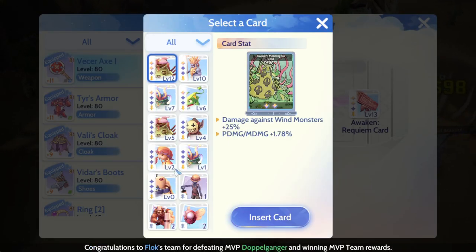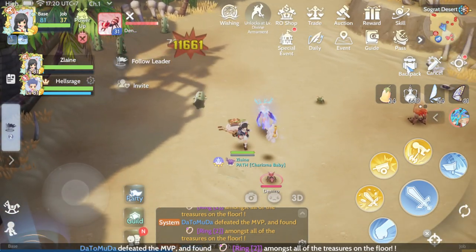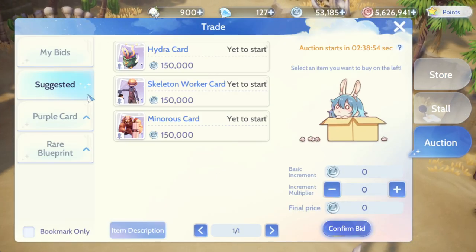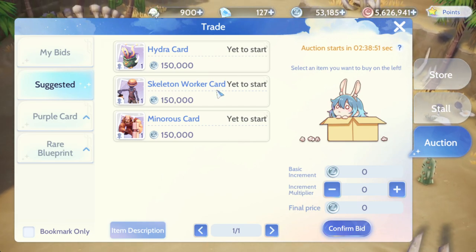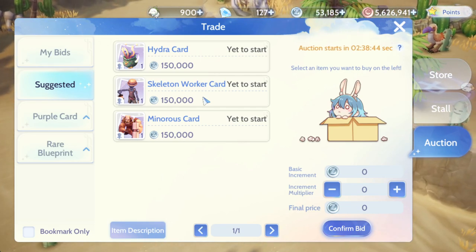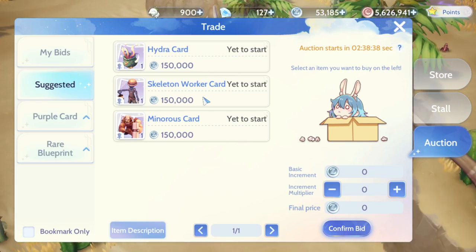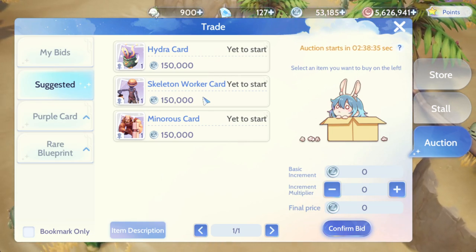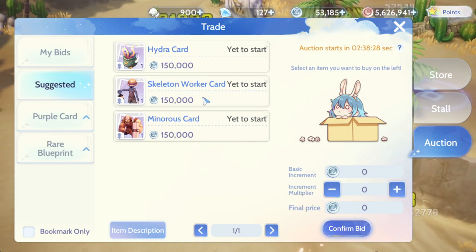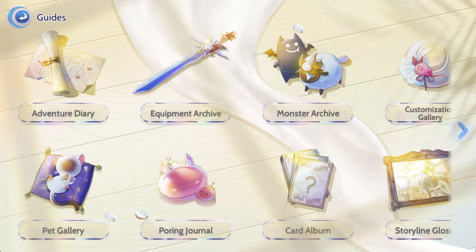So about this purple card — if you go to the trade shop and go to the auctions, you can always see skeleton marker cards available there. But usually during opening auction time it can hit around 1.1 to 1.3 million or even higher, depending on what server you're on. Usually it's more than 1.3 million, so it's kind of hard to get through auction.